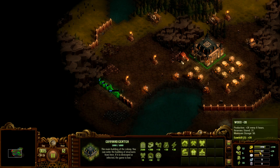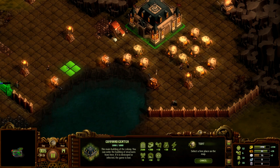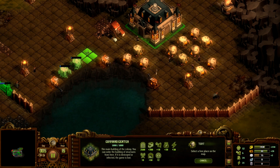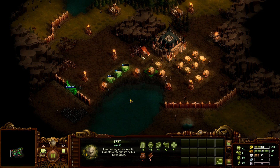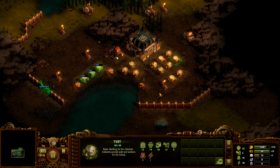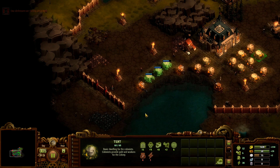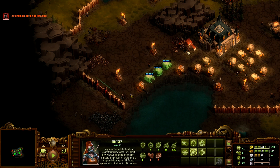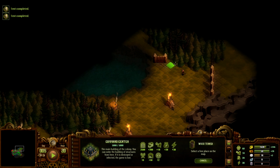Now we need that soldier center ASAP — just need more stone. Let's grab a few more tents. We will need a lot of tents, but eventually we'll get a chance to upgrade them to cottages and then stone houses to get more population. As a general rule, we want to place most buildings on this brown rock, because grassland can be used for farms.